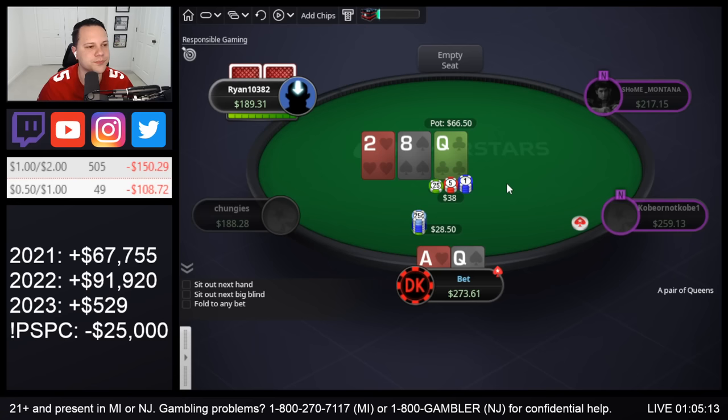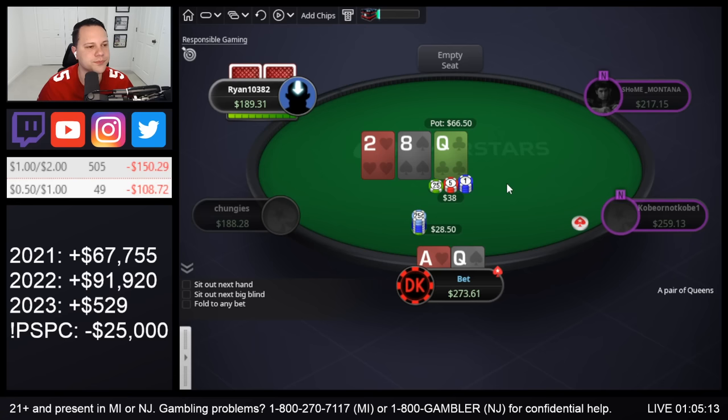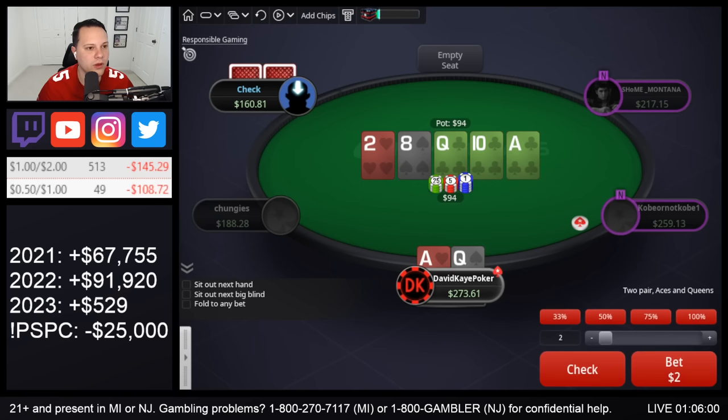Alright, so 3-bet ace-queen here, get called. Pretty good start — we flop top-top. Bet called, 10 of clubs on the turn. Go for a check-jam here — not 100% sure. Interesting river. We have top two. I think I'm gonna go for a blocker bet to call if they jam.